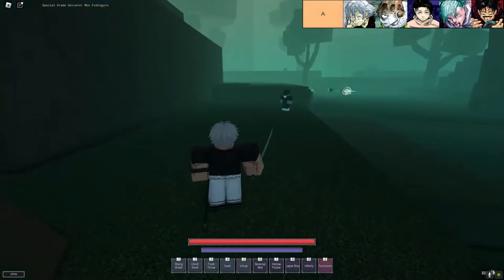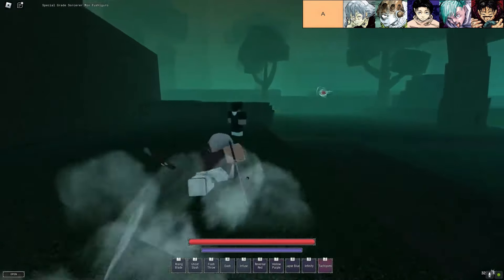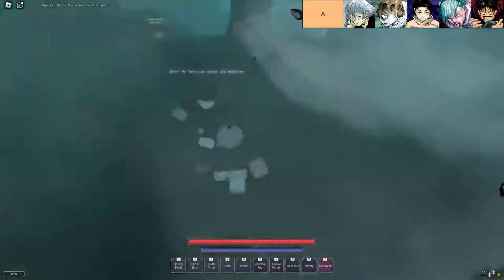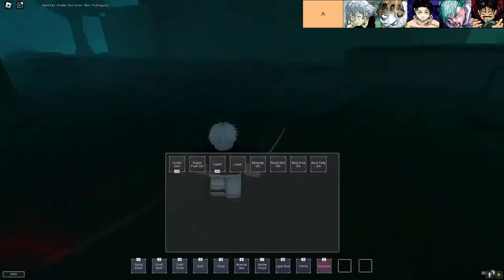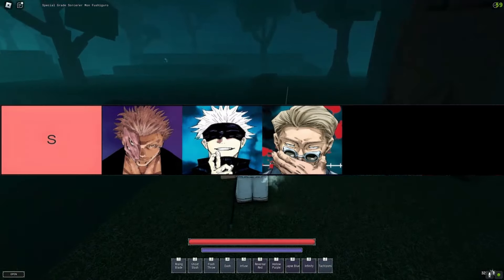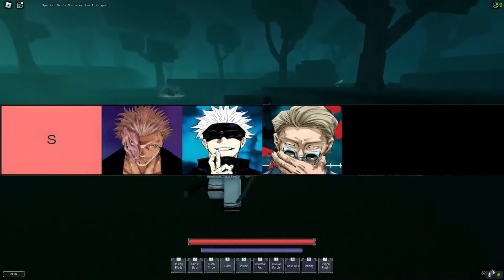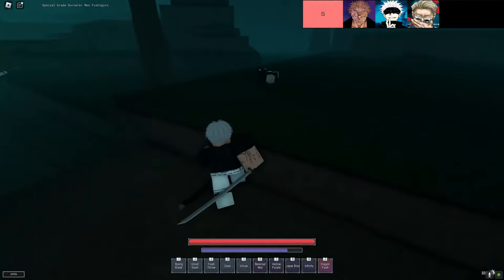Lastly, we've got Blood Manipulation, which is all about zoning and combos. The range on Piercing Exorcism? Chef's Kiss — it's such a good move for keeping enemies at a distance and dealing solid damage. But Blood Manipulation guzzles cursed energy. You miss a couple of key moves, and suddenly you're out of energy, scrambling to stay alive. So while it's great when you land your hits, it's punishing if you don't. These A-tier techniques are nothing to scoff at. Sure, they've got their quirks, but once you get the hang of them, they can be game changers — it's all about finding the one that clicks with your playstyle.